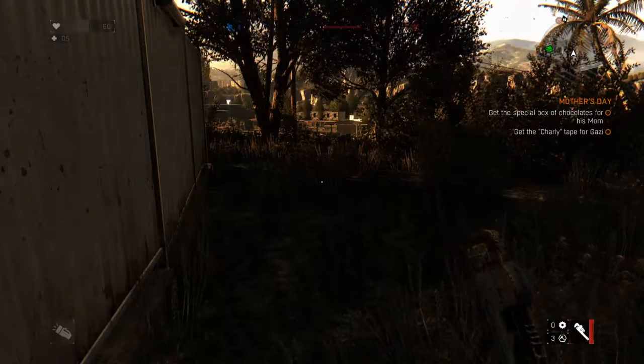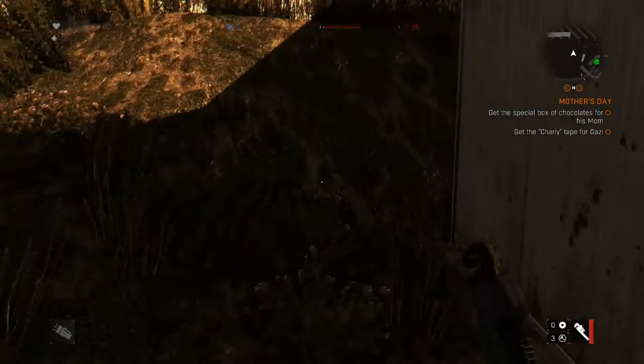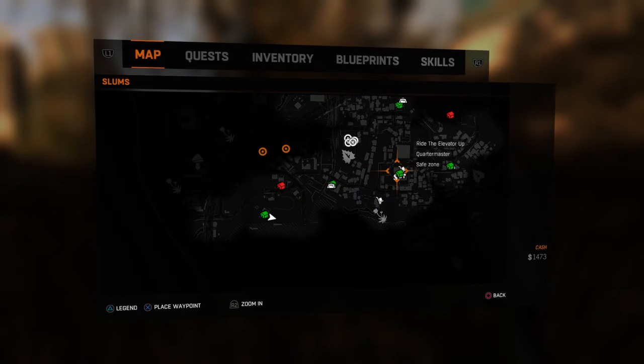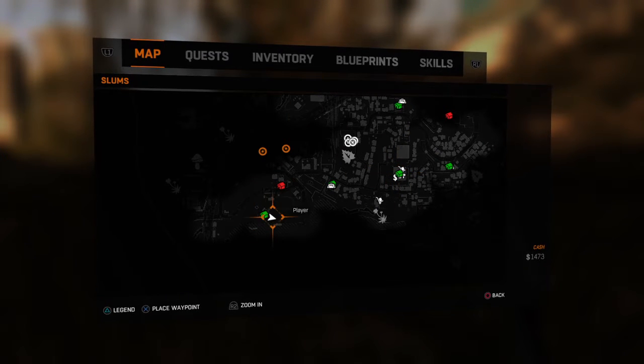Hey guys, this is Redstone Ray, and I found an under-the-map glitch in Dying Light. This is the tower that you start at in the game, and this is where the location is for the under-the-map glitch that I'm about to show you. It's right by a safe zone, so it should be easy to find.